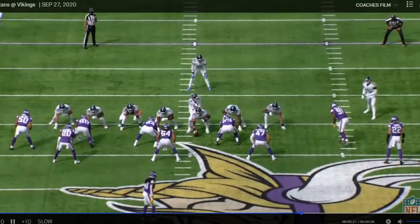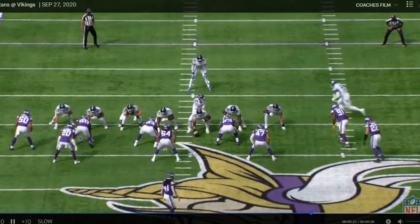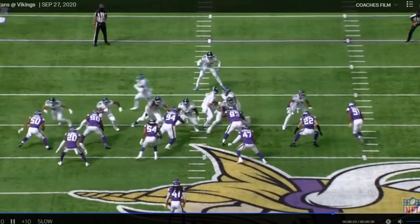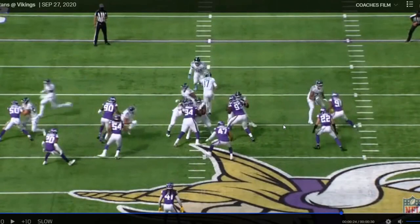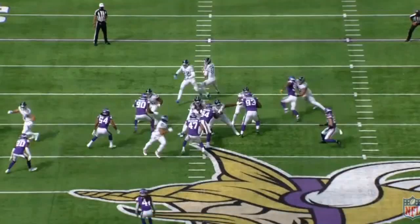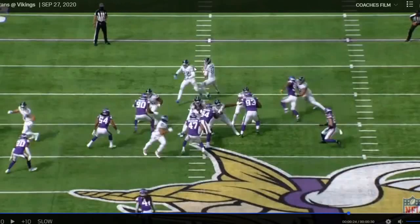Ryan Tannehill is going to perform play action here, then go back to his drop. Yannick has been running outside most of the time. The left tackle has absolutely zero chance on this play. Look at Ngakwe at his plant foot — that is beautiful. The left tackle is set up, ready for that outside edge, ready to push him along the outside. Yannick's change of direction while continuing to move forward is blazing. That left tackle was left in the dirt. He has no chance of stopping Ngakwe from getting to Ryan Tannehill.